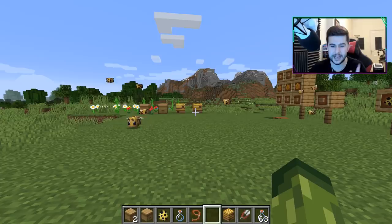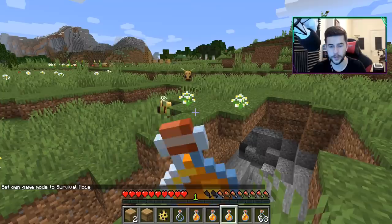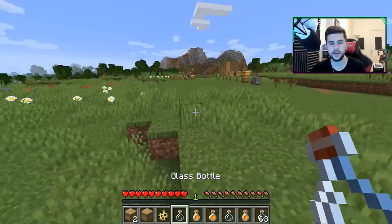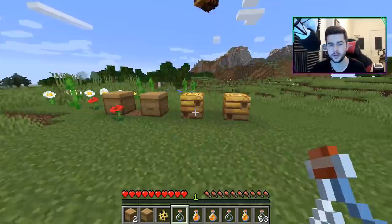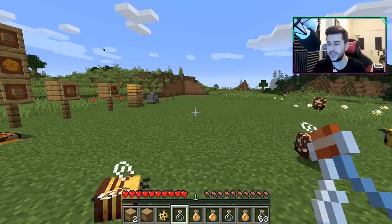We need to wait for these to fill up a little bit more, then I'm going to use the bottle or shear them in survival. I have just figured out something with the honey - it will heal you. So if you eat this from a bottle it is used just as a food source, which I think is great. According to the change log, if you right-click on the hive when it's active, whether you use it with a bottle or with shears, the bees will begin to attack you.